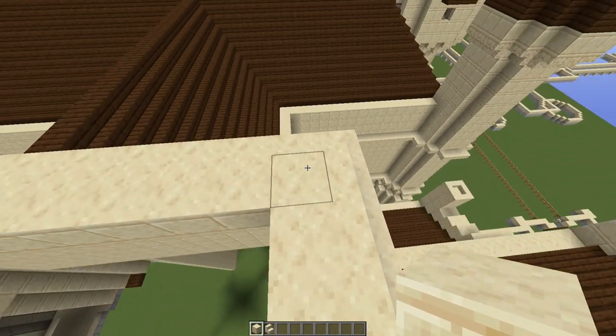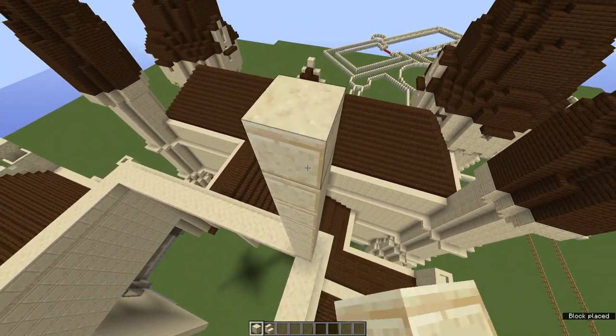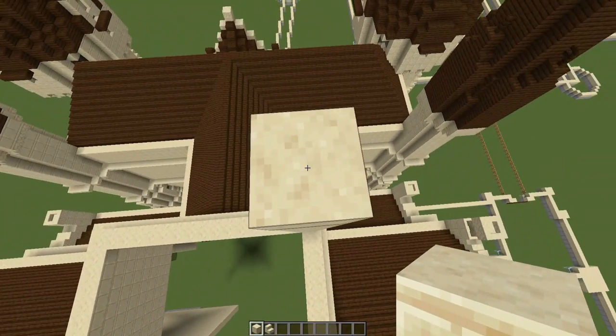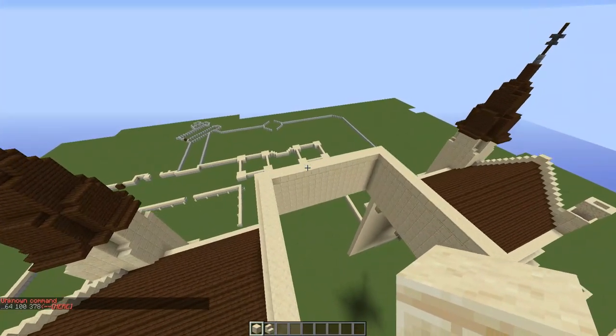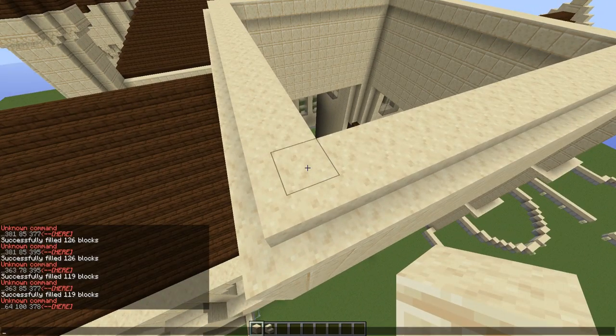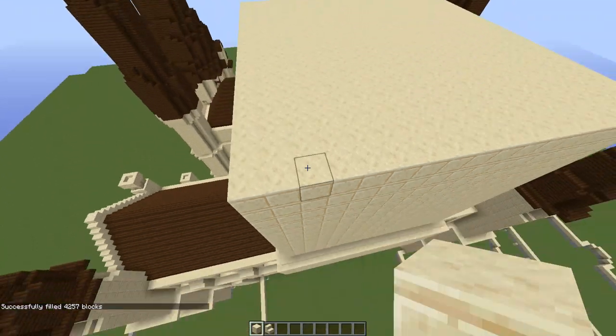Build up 14 more blocks: 1, 2, 3, 4, 5, 6, 7, 8, 9, 10, 11, 12, 13, 14 — then fill all this in. As usual, we can use the slash fill command. Take the diagonal corners and fill it in with cut sandstone — sandstone 2 on Bedrock. That will fill this in as a solid area. Then, taking the inner corner block and the diagonal block away from it, we can fill that in with air, which will hollow this entire area out. Instead of four commands, we do this in just two commands.